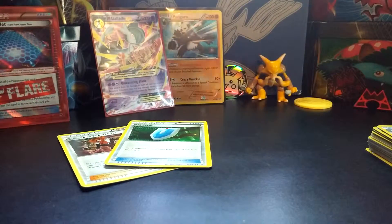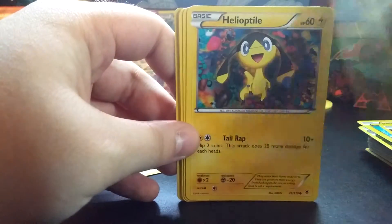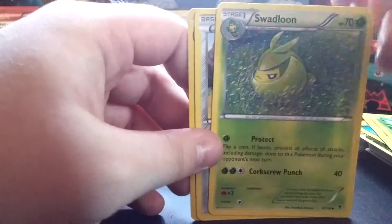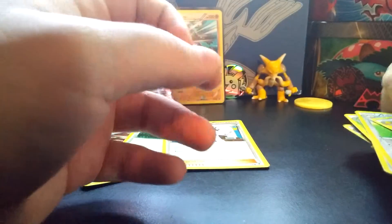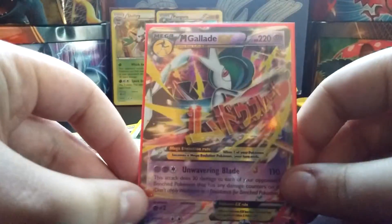And then the last Phantom Forces pack. Alright, so we've got Joltik, Dedenne, Purrloin, Helioptile, Karrablast, Professor Sycamore - I needed that guy - Swadloon, Klefki, Lapras Reverse, and yep, there's that Galvantula. So considering that these are blisters, I didn't really expect anything good, but I got an Ultra Rare and a Holo Rare out of it - that Jamming Net and Mega Glalie. And then the two promos, XY23 and XY50.